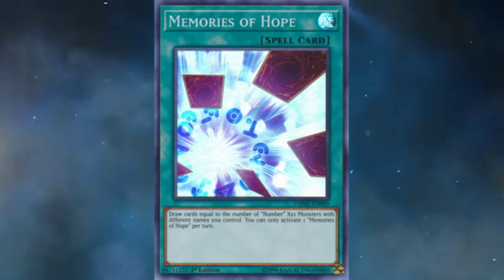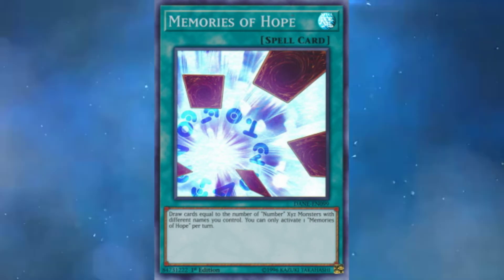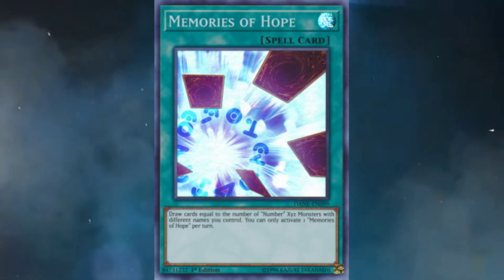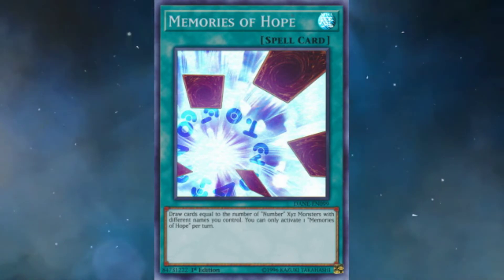With the introduction of Master Rule 5 in April 2020, summoning XYZ monsters is not as difficult as it once was — being able to put them anywhere on the field including the extra monster zone. You can sometimes summon two, up to even three XYZ monsters per turn. So Memories of Hope can potentially turn into a draw three, making it very well suited to the current meta and format of Yu-Gi-Oh, which can net you some crazy advantage. Do not overlook Memories of Hope.